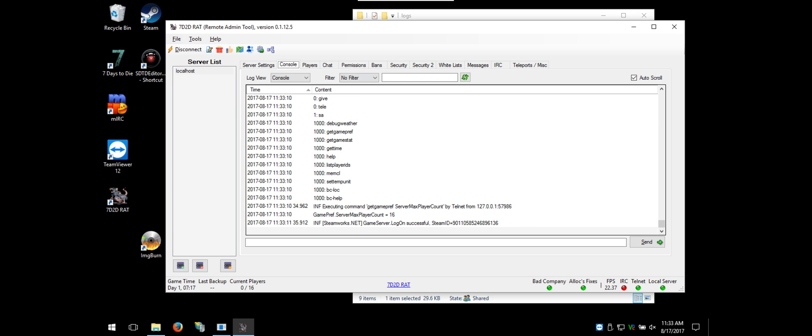And that is how you install RAT for A16.